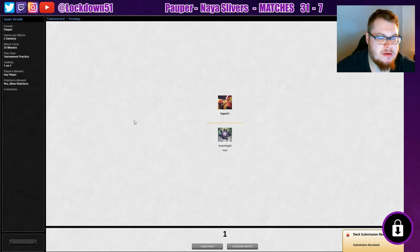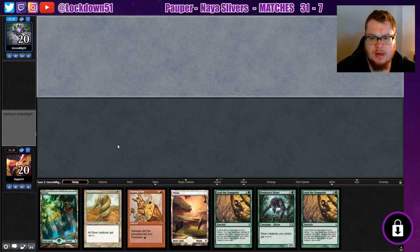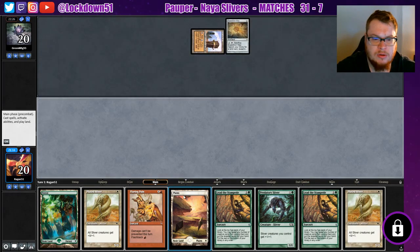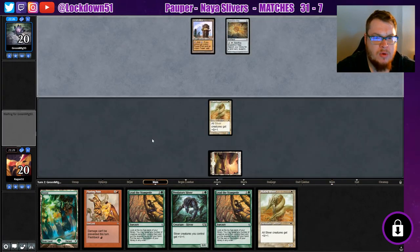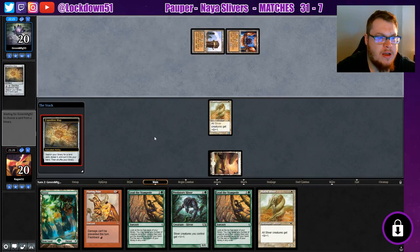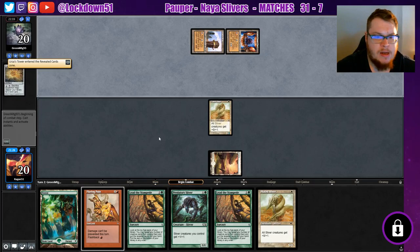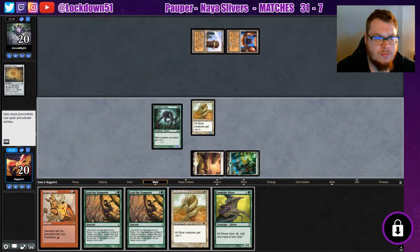We managed to come back from that — that's nice. I don't know why they weren't attacking in; they definitely could have got some damage on us. This is a very keepable hand. We need to get our third land so we can start Lead the Stampede, but this is perfectly reasonable. We've got stuff to do for a few turns, but they already have Tron — oof, that is rough.